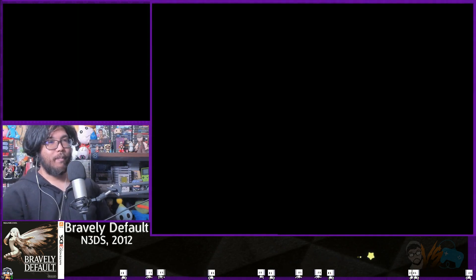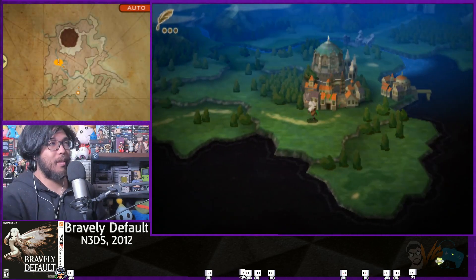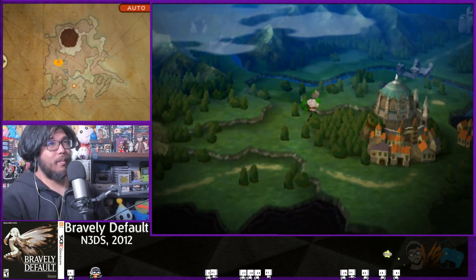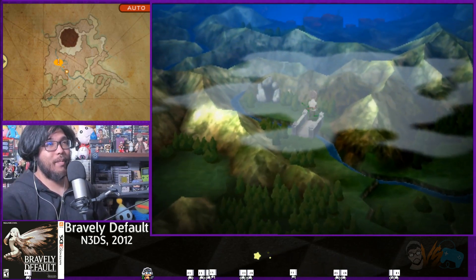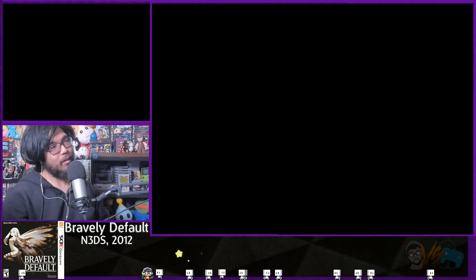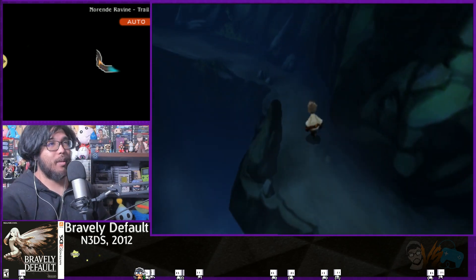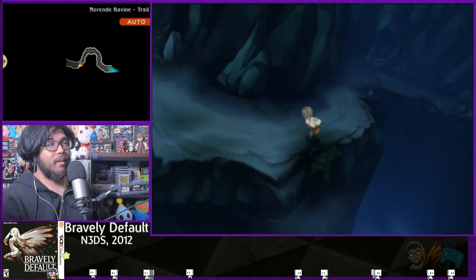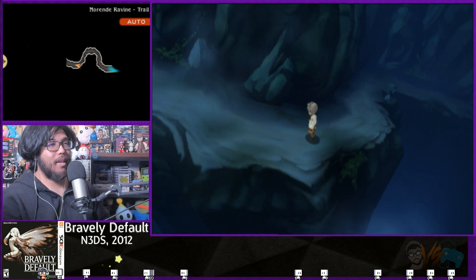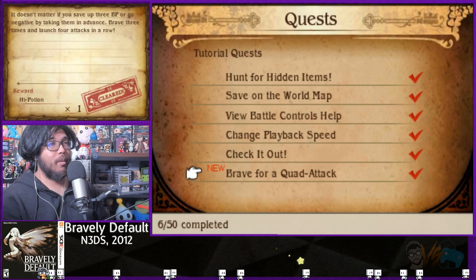All right, let's start the game. We have the best armor, a good amount of defense, magic defense, and a good double attack. I'm ready. Let's beat down some fools. I don't even know what the goal is but I'm going to walk around and find out. Oh, I got a high potion. Brave for a quick attack - launch four in a row. I did that by accident. Sweet. Oh, there's 50 tutorials later.